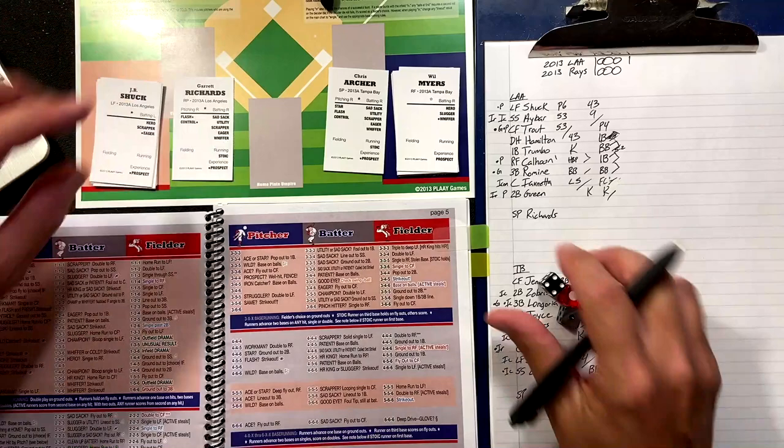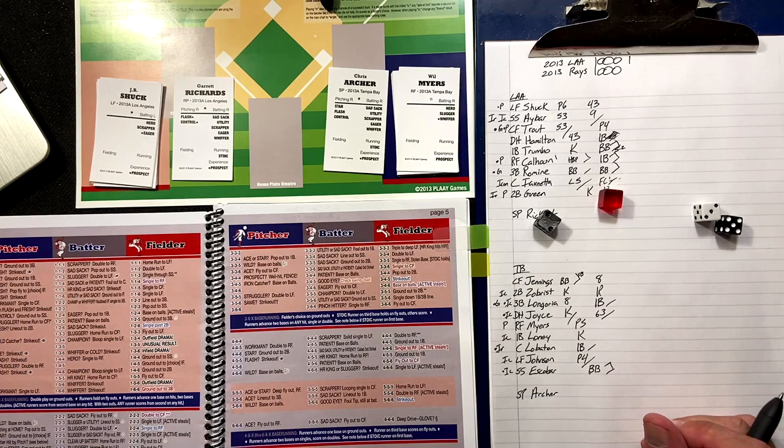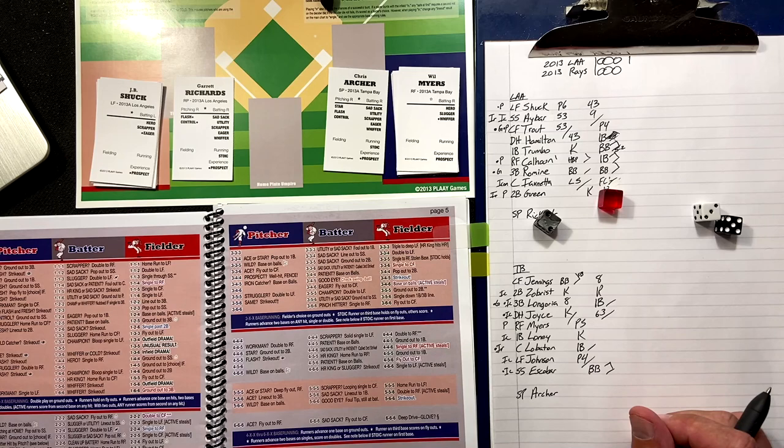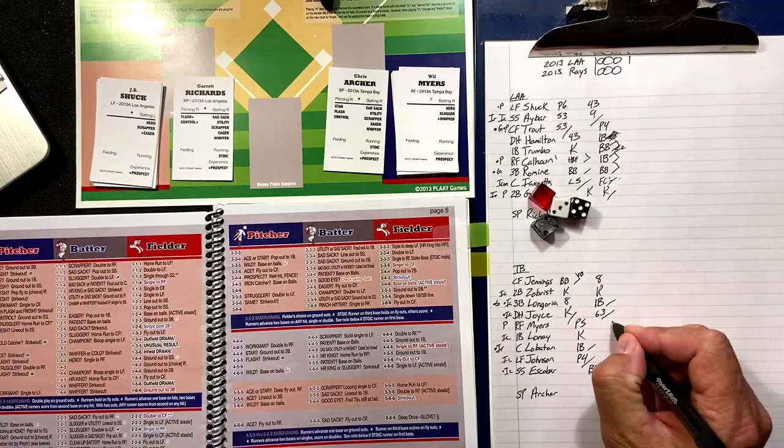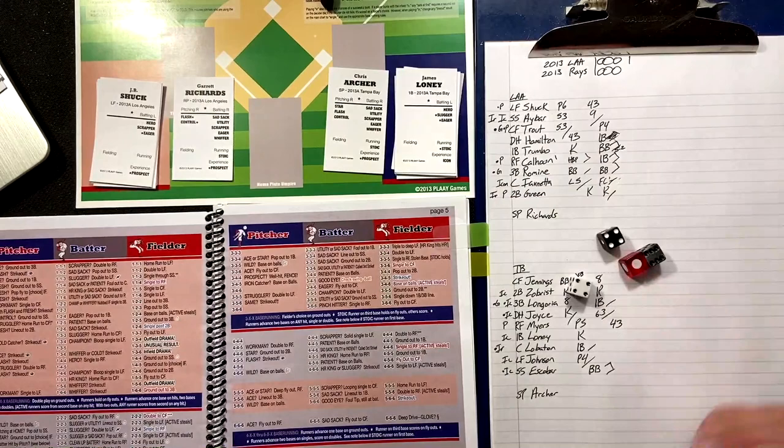We go to the bottom of the fourth. Will Myers — two-three-five — wild? No. Eager? He is not. He grounds out to second. Semi-whiffer? He's not. Patient? No. So he grounds out to second. One away, James Loney.